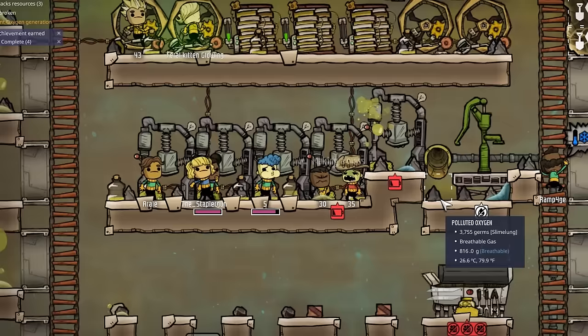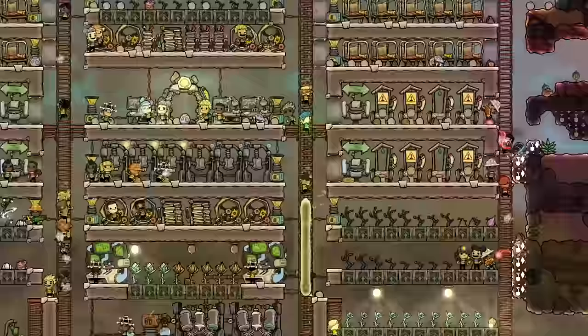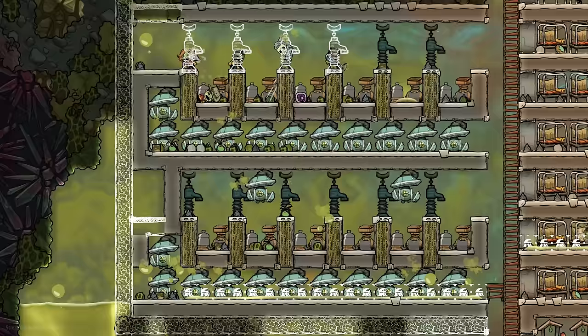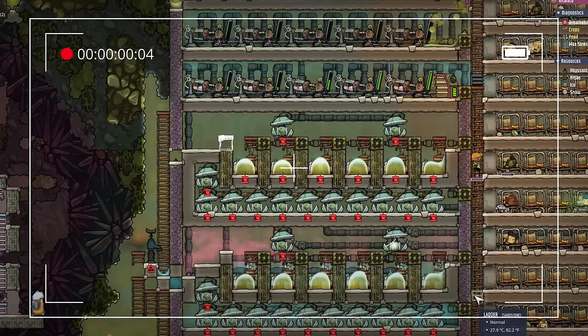Cycles 9 and 10: Pee everywhere and liquid-logging the swarm. Cycle 9 was when the dam broke — the dupes' bladder restraint failed. After peeing on the floor of the food production area, many bedrooms, and probably the water supply, all because the toilets were clogged — maybe wrong priorities or not enough dirt — we focused on topping up the electrolyzers with polluted and regular water, cleaned up the debris, and then researched hydrogen generators and heavy wet joint plates for the spomb setup.